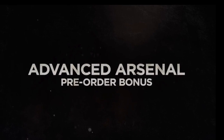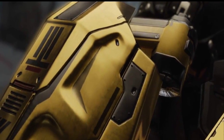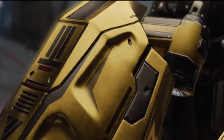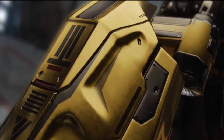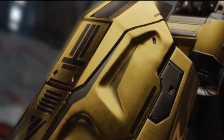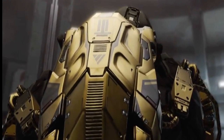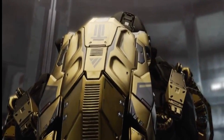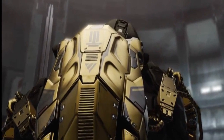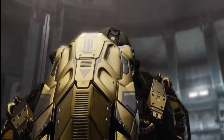The pre-order bonus comes with the Bullet Brass Exoskeleton, which is basically a golden exoskeleton suit so you can look pretty cool in multiplayer. They said it works in single-player, co-op mode, and multiplayer, so you can use it whenever and wherever you want. Everybody else will probably have a boring dark exoskeleton suit, while you have a golden brass one.